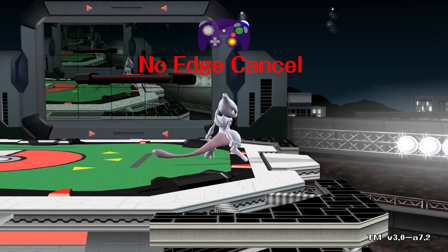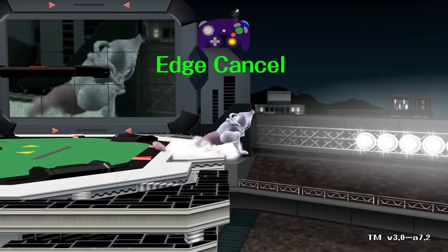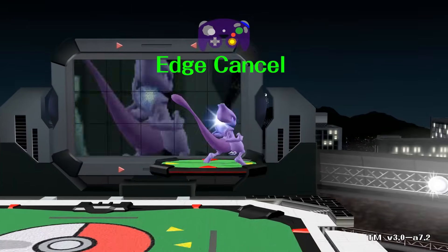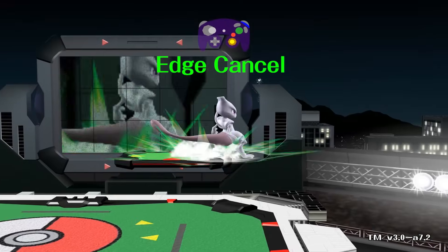Edge cancelling: landing an air attack on an edge of a platform or a ledge cuts your landing lag entirely. The more air speed you have, the easier it is to edge cancel.